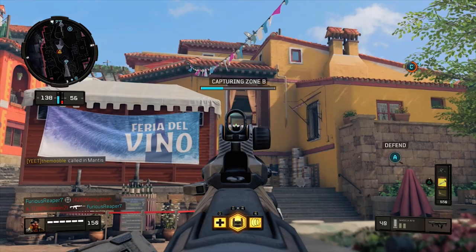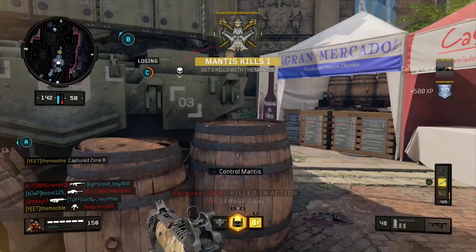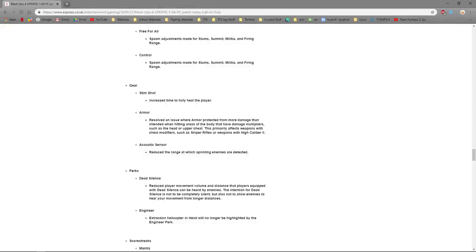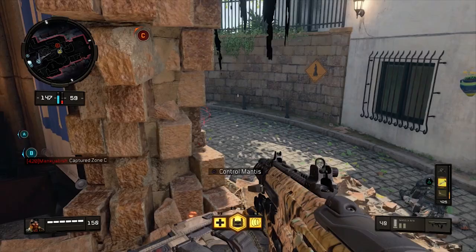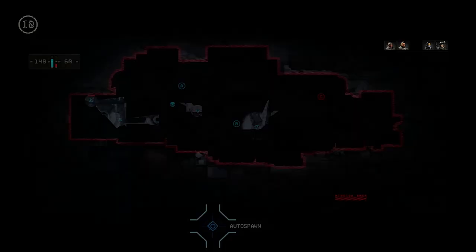For the gear slot, this one is actually quite hard. Usually the most competitive options are Stimshot or Acoustic Sensor. Recently, Vonderhaar actually nerfed the Acoustic Sensor — it used to be super OP, but now they nerfed the range and a few other things, so it's not quite what it used to be.